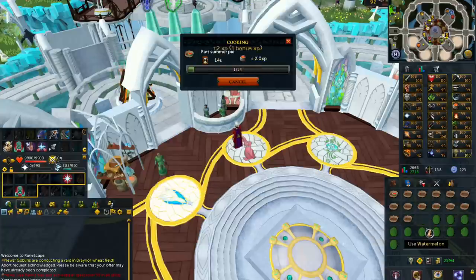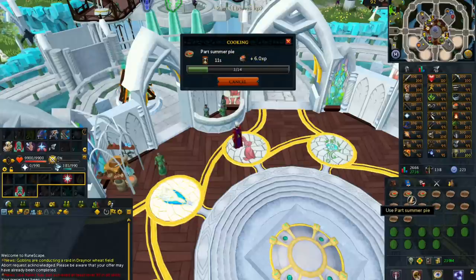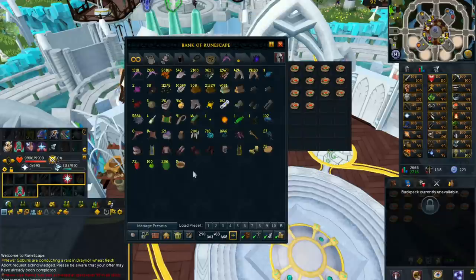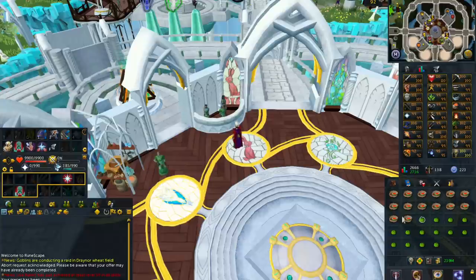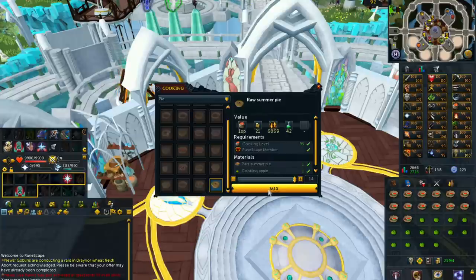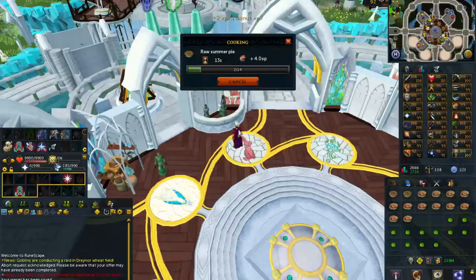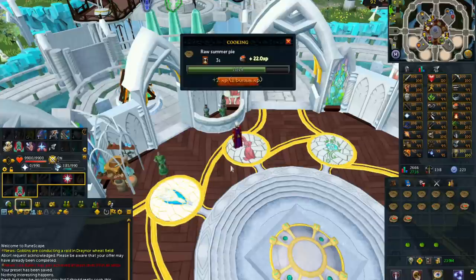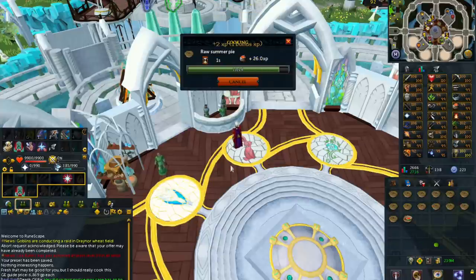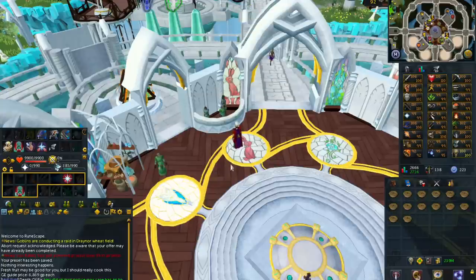Continue combining until all your part summer pies have the watermelon in them. Then the last step is combining the cooking apples into the part summer pies, giving you the raw summer pie. These sell for roughly 6 to 7k each, so making 840 of these should make some pretty good profit. Taking into account the materials, you should get around 3.5 mil per hour. Although it is a cooking method, you won't be getting much cooking XP — only about 2.5k — which is one of the big downsides.